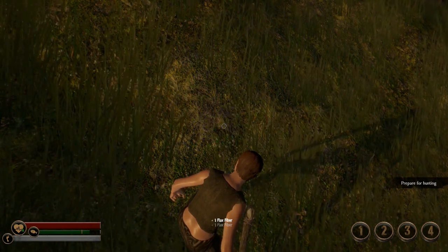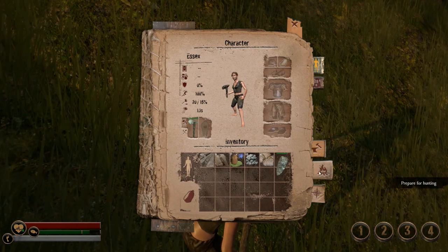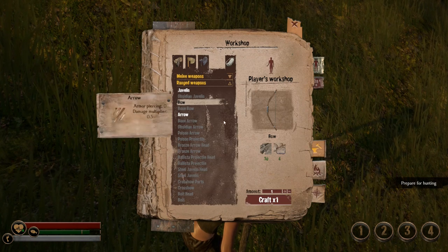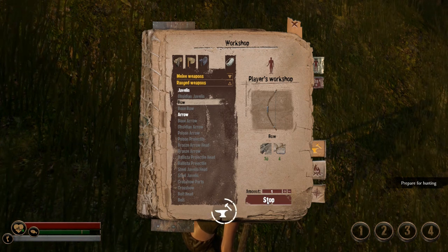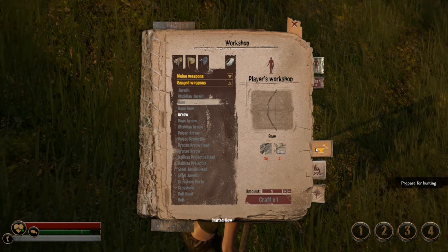We did gather enough to make our bow. That lives over here — 30 wood, 4 linen rope. Go ahead and make that thing. Done. Now what's the next move?